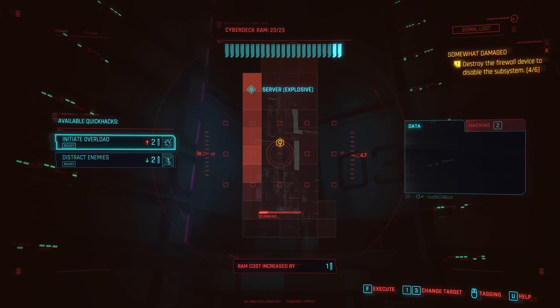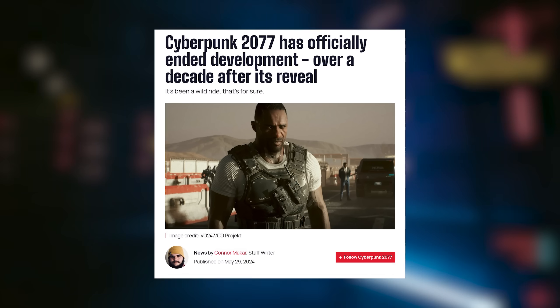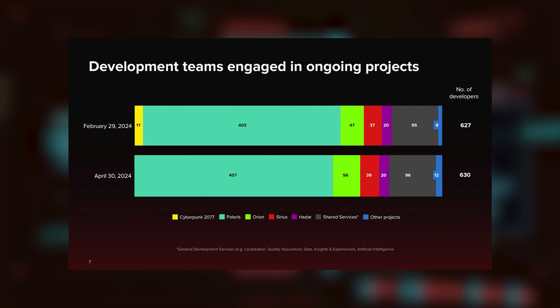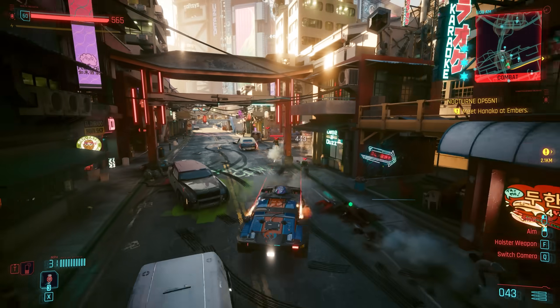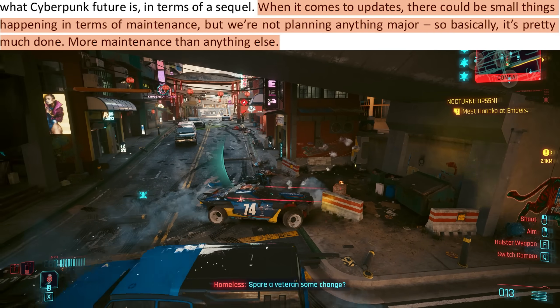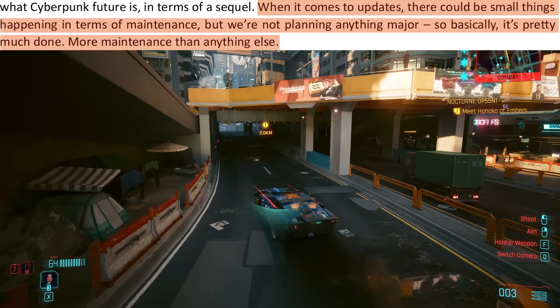What is next for Cyberpunk 2077? Over the past few weeks, reports have come forward saying that Cyberpunk 2077 development has ended. The source was the recent CD Projekt Red earnings call, which showed developers on Cyberpunk 2077 is now at zero. The CEO clarified further, saying when it comes to updates, there could be small things happening in terms of maintenance, but they're not planning anything major. So it's pretty much done — more maintenance than anything else.